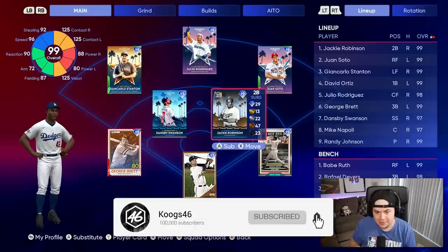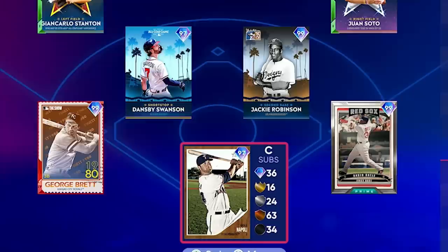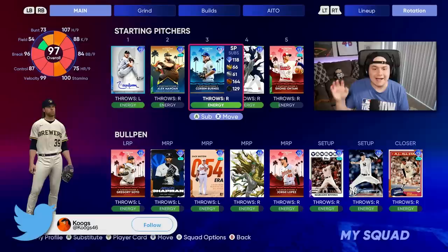99 Jackie Robinson has been unlocked. I loved his 99 overall card last year, so I'm kind of pumped to give him a go. I'm also trying out a couple other cards: 97 Dansby Swanson, 97 Mike Napoli, and of course, 99 Big Papi.